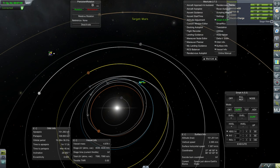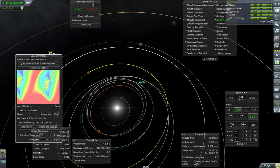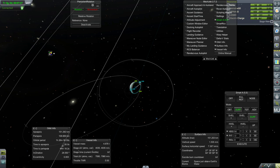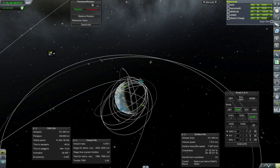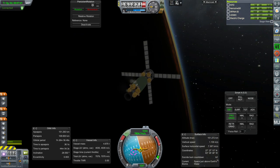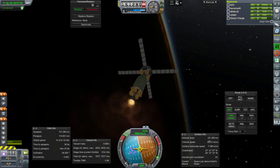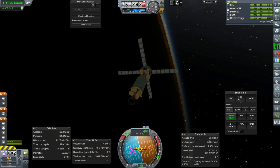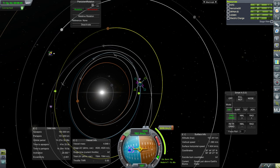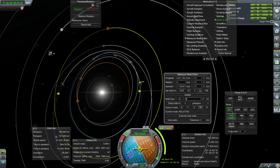MechJeb pork chop time — looks like I've got a bad sort of situation; I need to manually plot it. That periapsis is on the wrong side. We'll do an ignition of the AJ-10. Hopefully MechJeb is wrong and there is an opportunity — it might be beyond the scope of where MechJeb is looking as far as travel time is concerned. If we go straight out we might be able to meet Mars at the ascending node. We are well past 4,000 meters per second now.